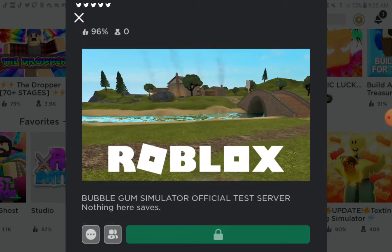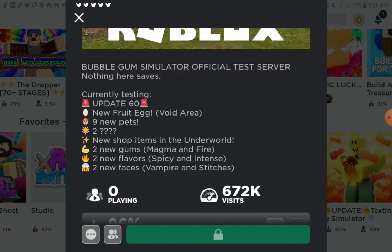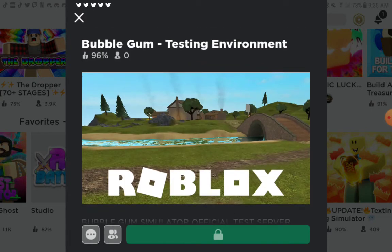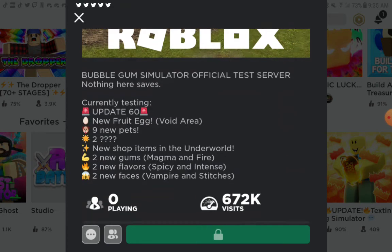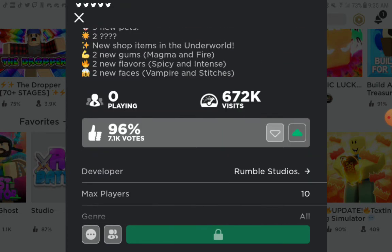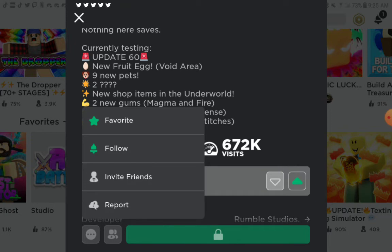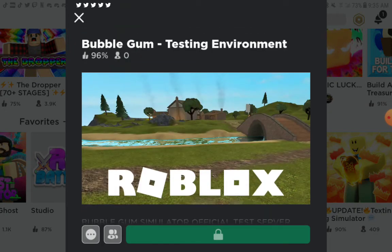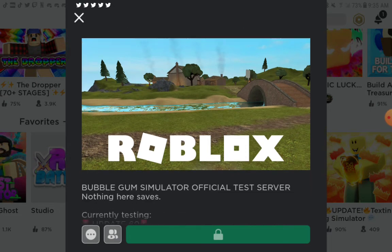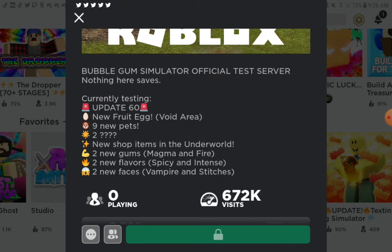First things first, you cannot just search Bubblegum Simulator Testing Environment — you can't do that. You have to go to a link, which will be in the comments, so watch the video first. You have to go to the link and then favorite it. You click the three dots and click favorite and follow. That way, whenever it's open, you don't have to come back to this video to find the link — you can just go to your Roblox favorites.